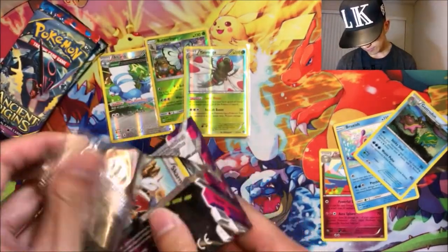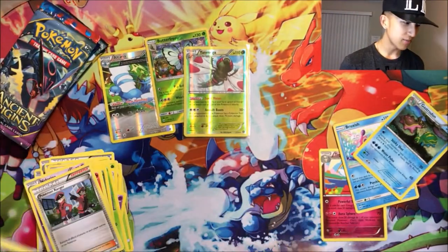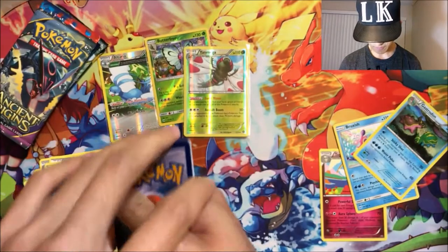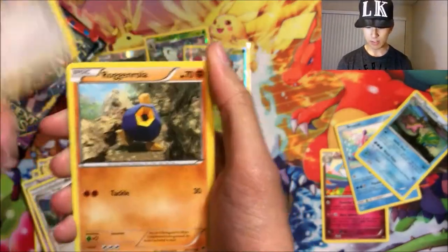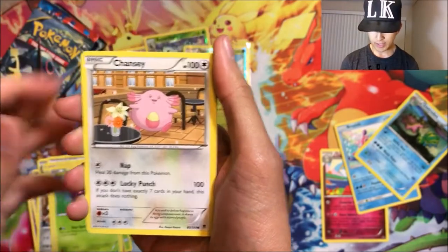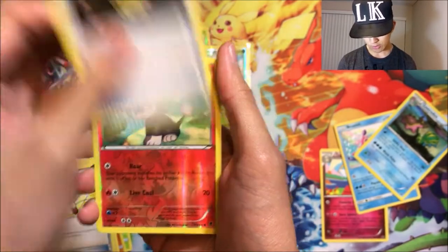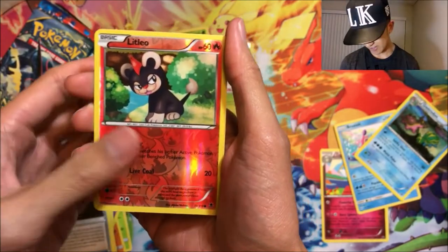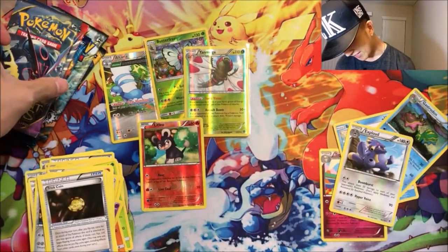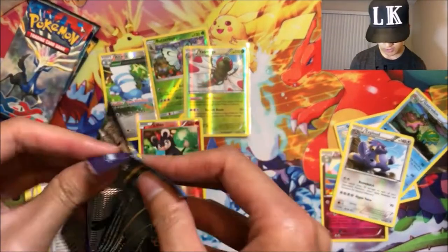Next up we got XY Phantom Forces. I can't wait to see the box recap. We got Skarmory, Roggenrola, Frillish, Venonat, Chansey, Hand Scope, Target Whistle, Trick Coin — a reverse Litleo, our first non-rare reverse foil — and an Exploud. Like last time, we're not starting off so hot. Next pack is XY Ancient Origins.